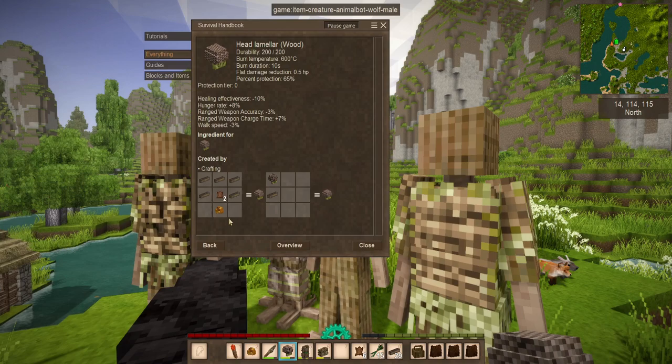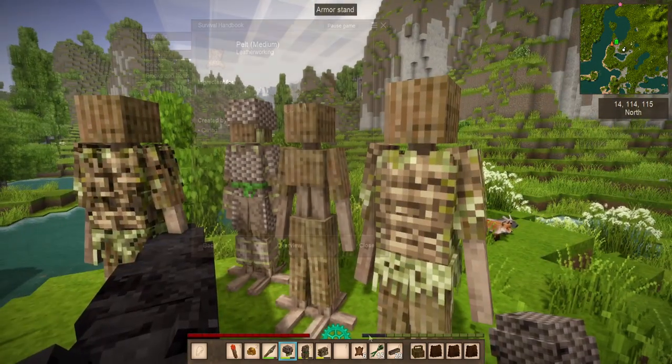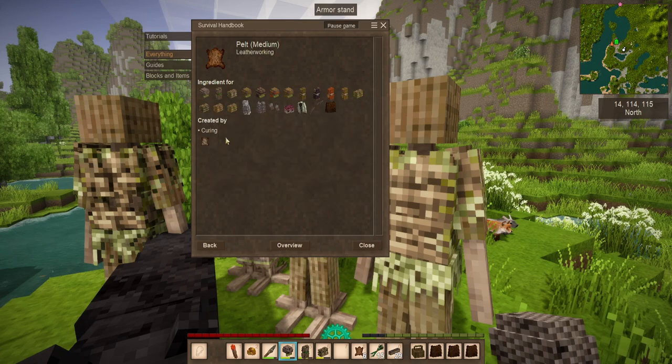The pelt doesn't have to be a huge one. If you move your mouse icon off of the crafting grid, it will start cycling through the different sizes you can have. If it's too small, you might need multiples. I recommend trying to go for a medium one, but you never know what kind of creatures you're going to come across. You're going to need pelts to make your lamellar armor as well as a few other things.